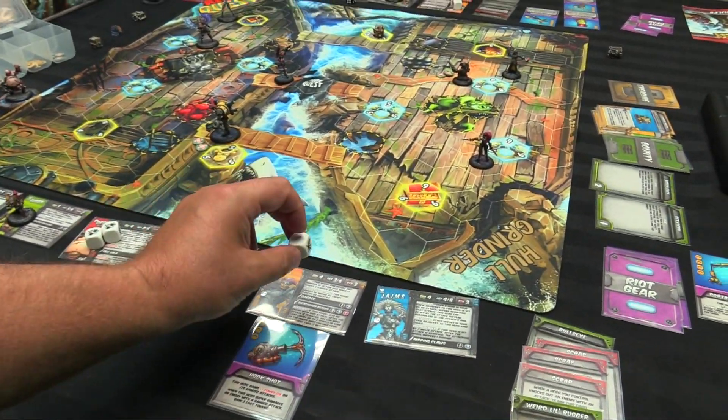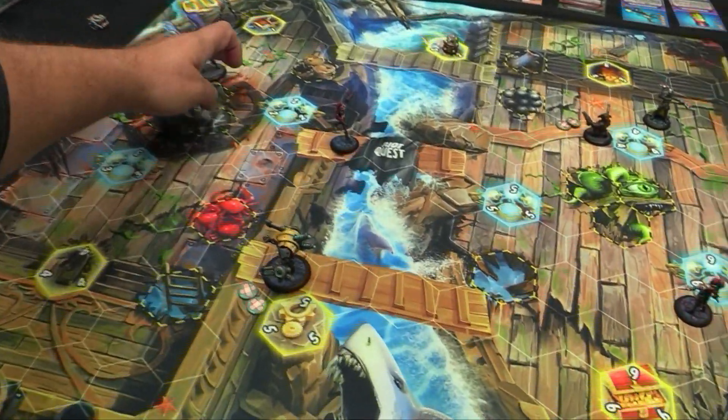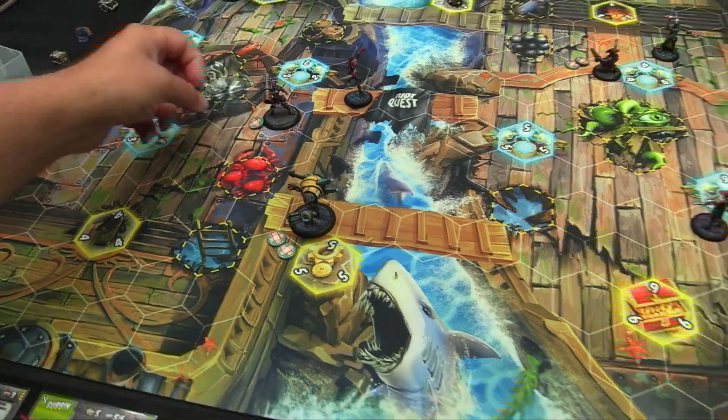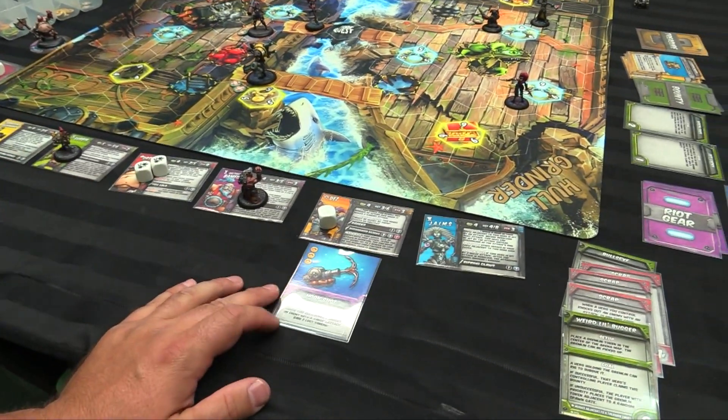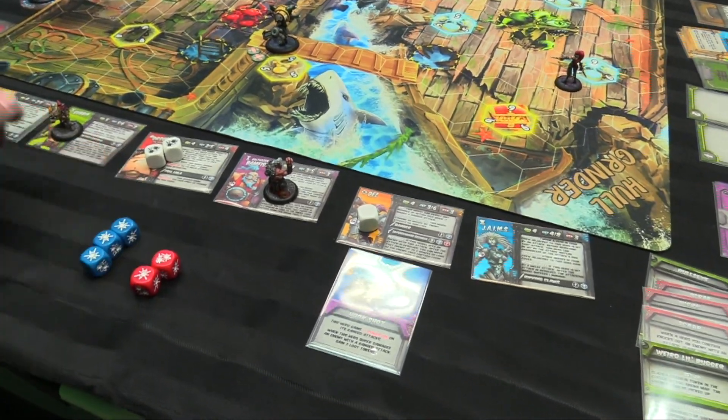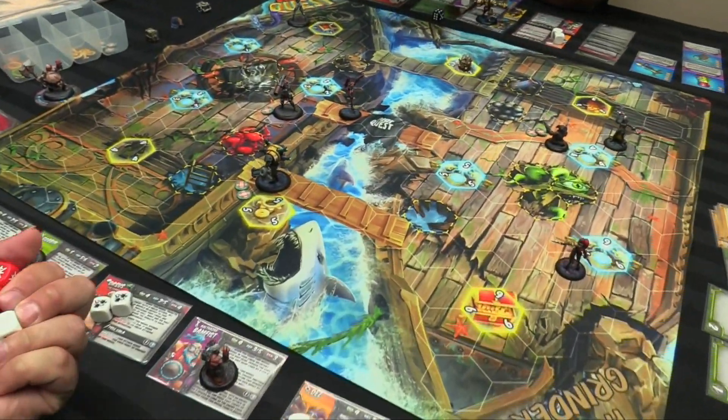Dez is going to go and try to rocket murder somebody. One to run — go one, two, three, four and stand next to Claptrap. Then she's going to rocket blast him with the hookshot — two red, three blue, and an action die. Can she actually shoot him? There's not quite a clear space.